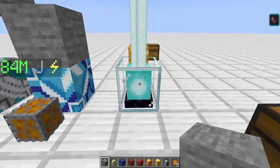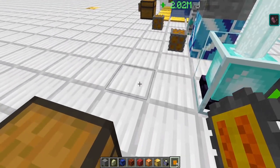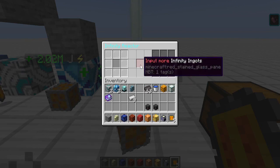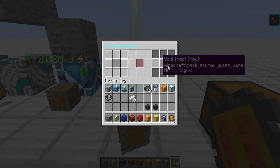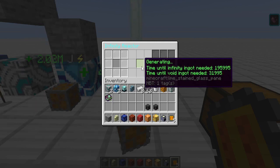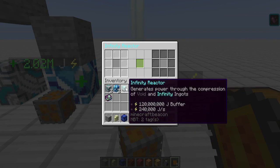Now the infinity reactor: it uses infinity ingots and void ingots as fuel. The infinity ingot runs for 24 hours and the void ingot runs for about four hours. You can see how long you have until you need to add more, and it can be fully automated. This one generates essentially a quarter of a million joules per second with an insane 120 million joule buffer.